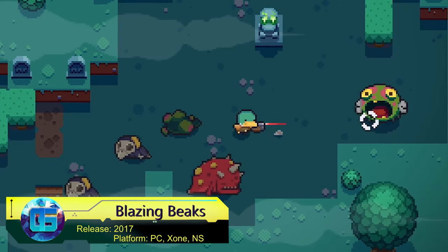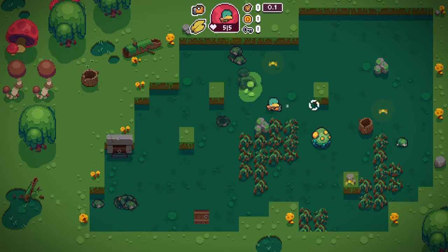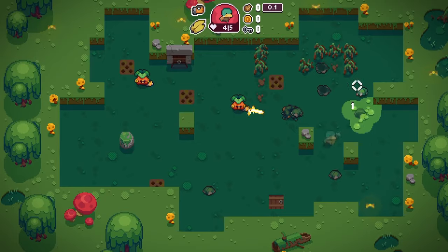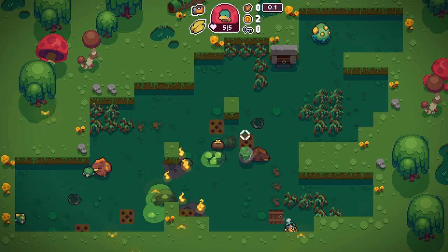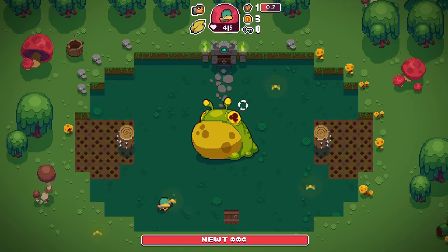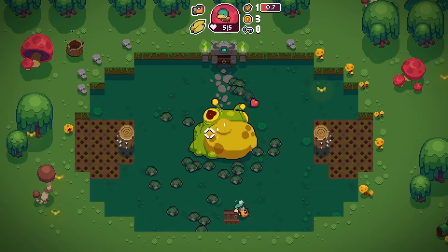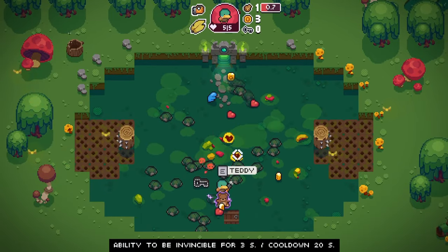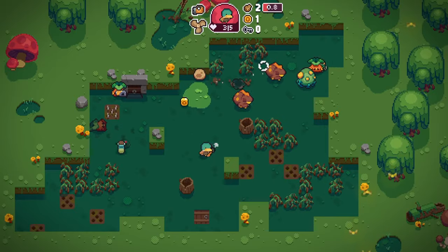Blazing Beaks is a delightful yet action-packed game that transports gamers into an adorable world of animals engaged in not-so-cute activities: battling monsters, defeating bosses, and experimenting with various weapons. This game is often described as almost a roguelike, featuring a plethora of in-game characters, progression systems, local multiplayer modes, and game-altering artifacts that can either aid or hinder your progress. Players take on the role of quirky animal characters, each with their own unique abilities and play styles.